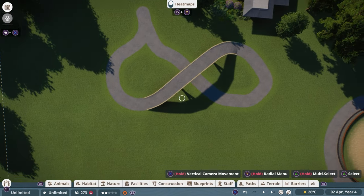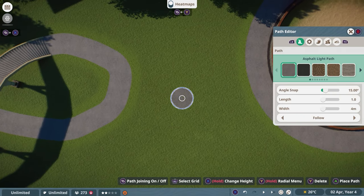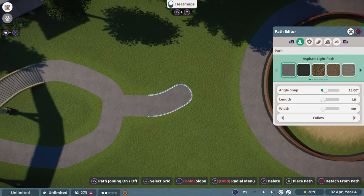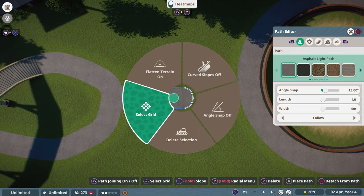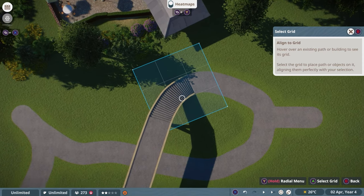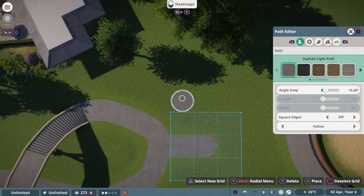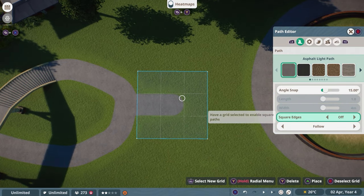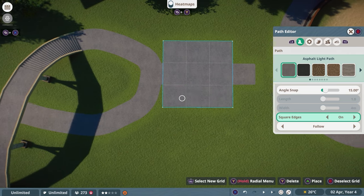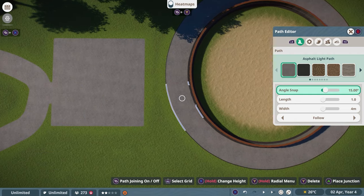Now I want to have a plaza in between those two areas. Go to Path and click once and twice to start building. Then hold down the Radial Menu and select Grid — any given piece you select will bring up a blue highlighted grid, and on this grid you can build a plaza. There's also Square Edges mode which creates a square plaza. Just paint in the field, press B when done, and you're back in the normal building menu.